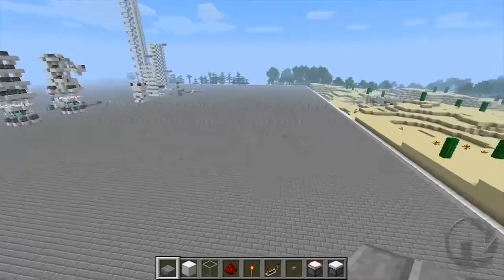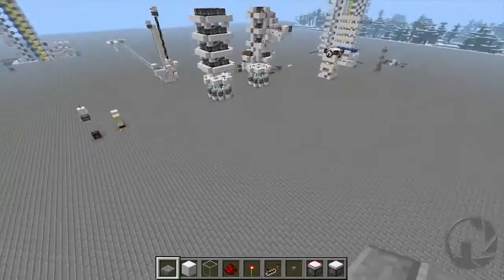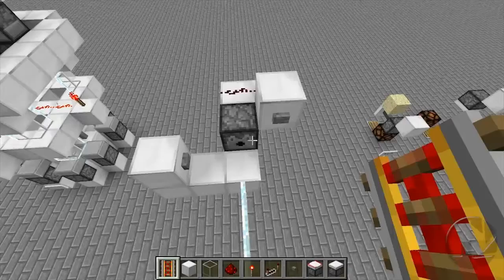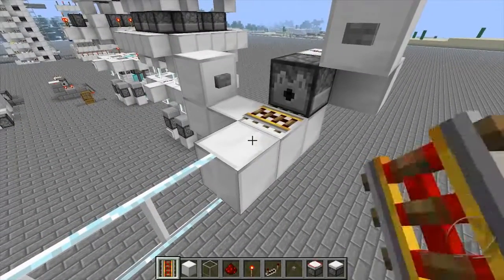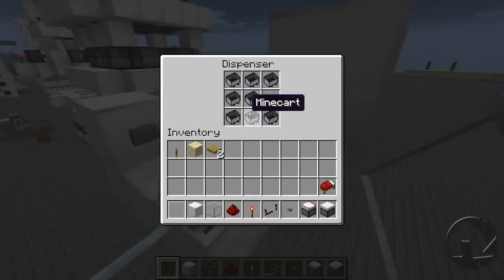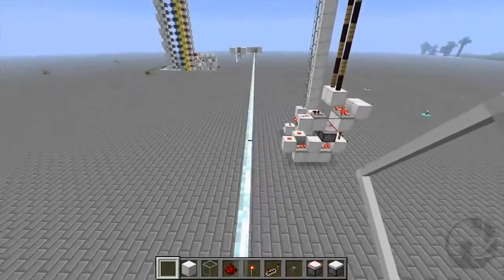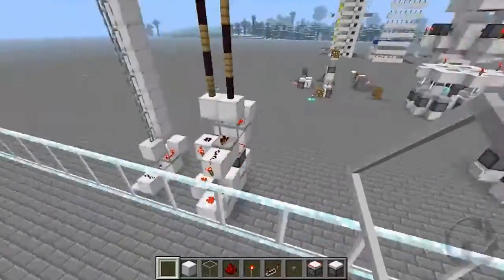There are a couple of divots around because I was recently experimenting with one of the new snapshots — the one where minecarts and boats can now be dispensed from dispensers as the minecart or boat instead of as the little item. I was messing around with designs for a monorail, and I should probably quickly put back that powered rail before I forget. So basically you'd have a bunch of minecarts in the dispenser, dispense them onto the track, hit the button to power them, and because there were several minecarts in one area they bump each other along. I came up with this little monorail design — very simple, but quite sleek.